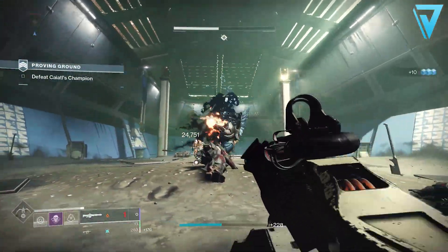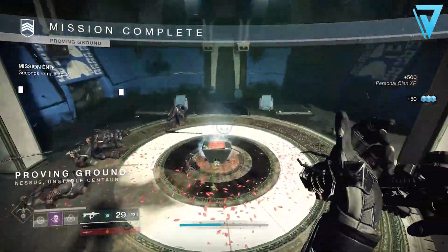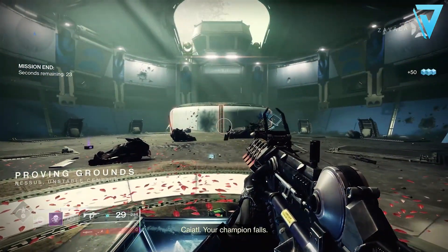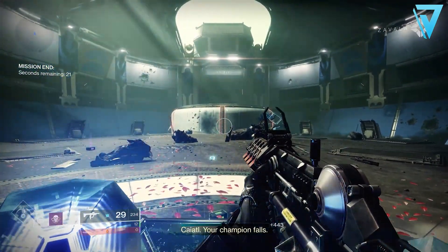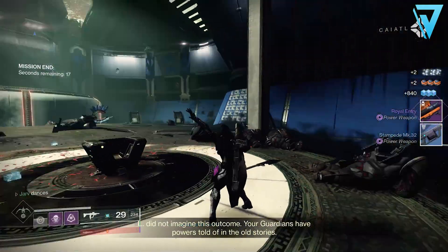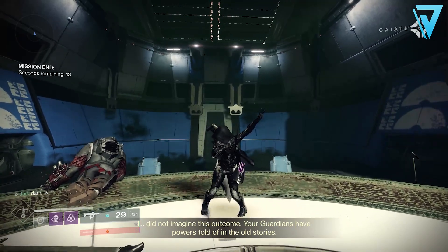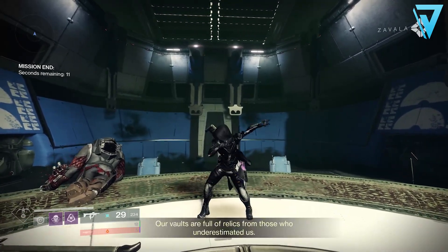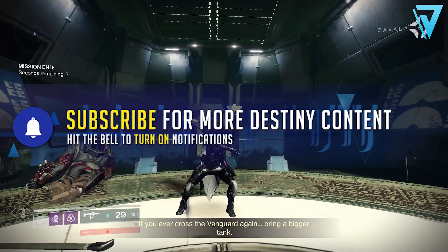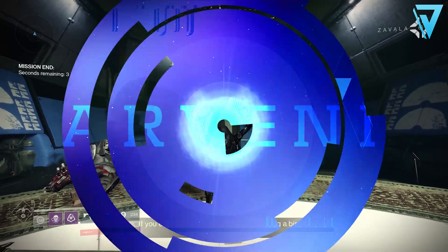So there we have it guys - a good look at all the spawn locations for all the VIP targets in the Proving Ground strike. If you're missing one or two and aren't sure where to look, hopefully this video provides some of those missing puzzle pieces. If you enjoyed the video be sure to leave a rating and comment down below, and remember if you leave a comment within the first hour of this video going live you have a good chance of getting a shout out in my next video. If you are new here and want to keep up to date with all the latest Destiny 2 content, be sure to hit subscribe - I want to jump back into the game, and I will catch you all again very soon.